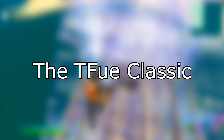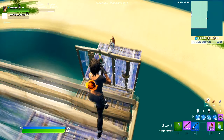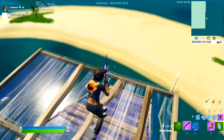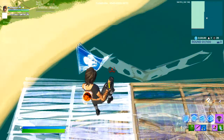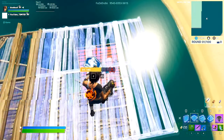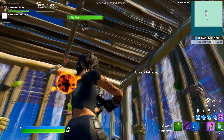This also leads me to the Tfue Classic. If you don't know what the Tfue Classic is, it's when you're holding high ground and every time you shoot someone you place a floor underneath you. Once you get to the edge of the floor, you can shoot and place a new floor so they can't shoot you back. Tfue's done this since day one and it's still very useful with this shotgun because you can charge it and be protected at the same time.